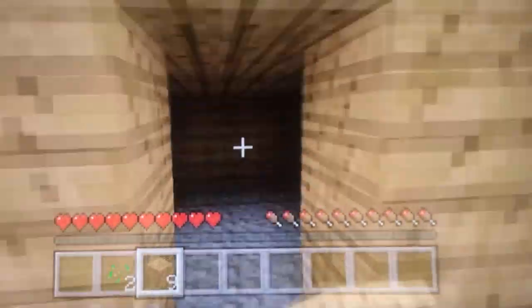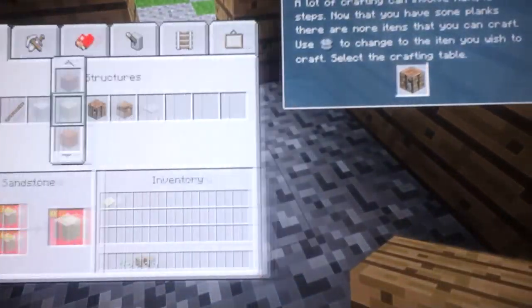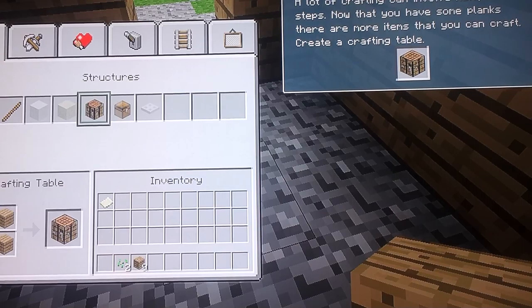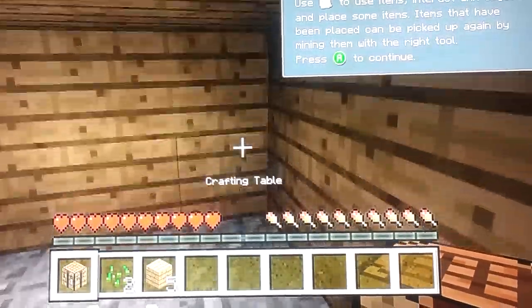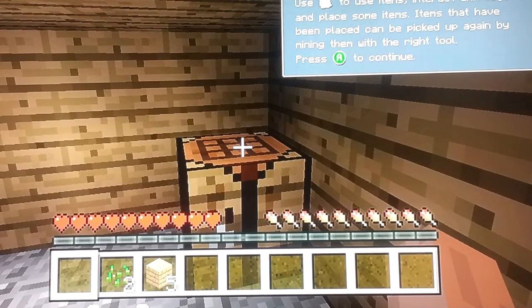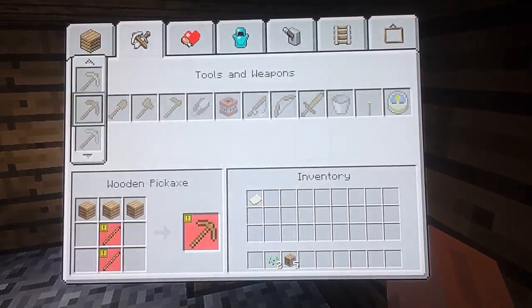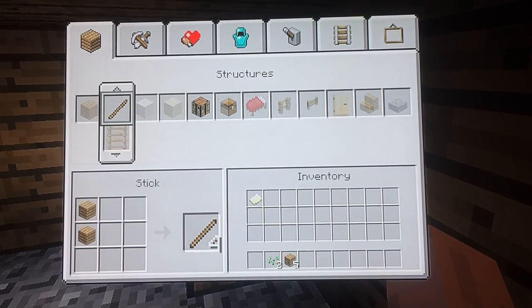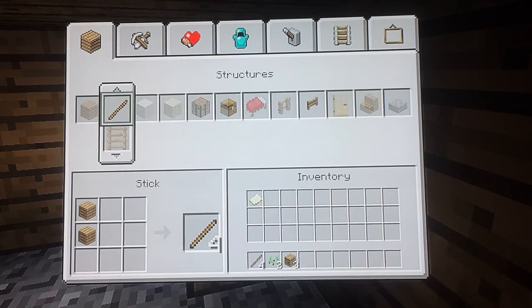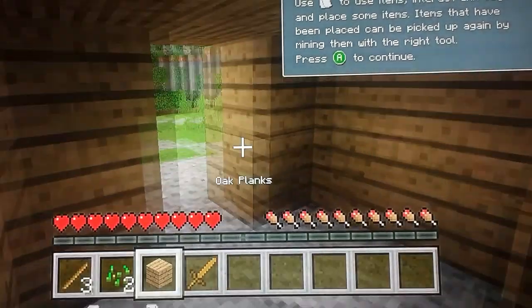With four oak planks you can craft a crafting table. Place it down using LT, and then you can craft more items than you can in the normal interface. You can craft tools using this, so you can craft a wooden sword like this.